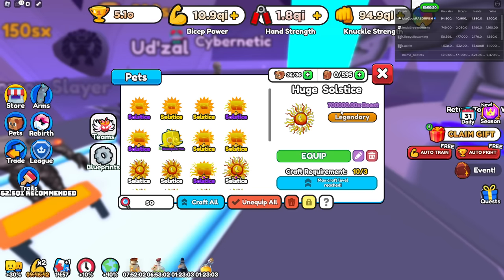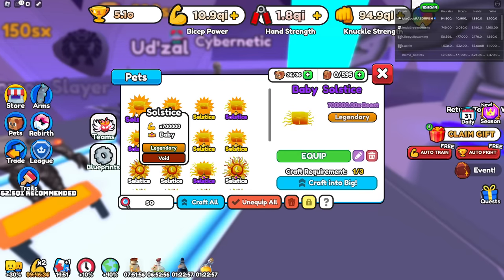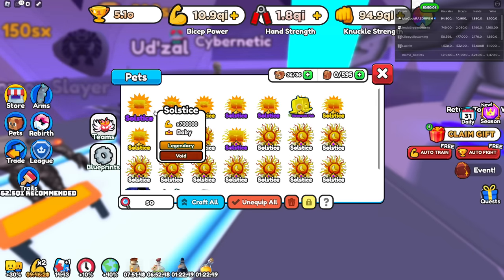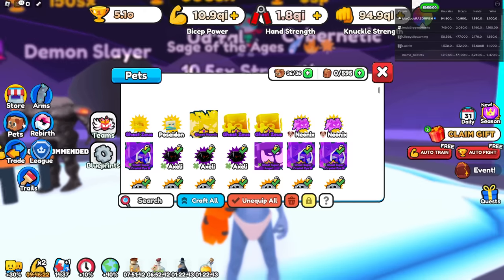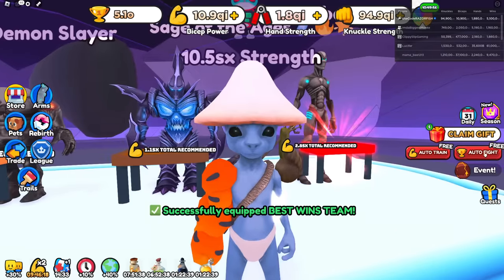If you have a normal one as a huge, it's 700,000. You can make it up to 1.4 million just by making it into a ghost. The void ones are 700,000 base, so that's 1.4 million if you make it to a huge, and then 2.8 million if you make it to a ghost huge. And then keep in mind there's still Goliath pets, which increases the stats even more - it's actually insane.